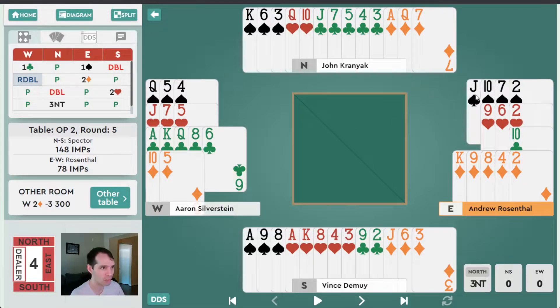North, with his 12 high card points, elects to try three no trump. He heard his partner come into the opponents' auction — after one club, pass, one spade — with a takeout double. His partner should have pretty close to an opening hand. He knows his partner has some spades, so partner should have even more values for the takeout double since North has a count on the spade suit.